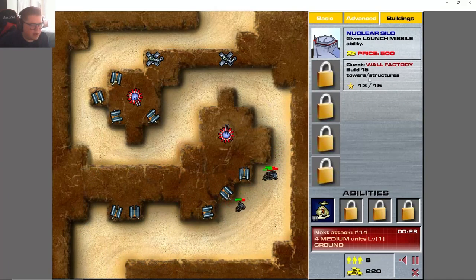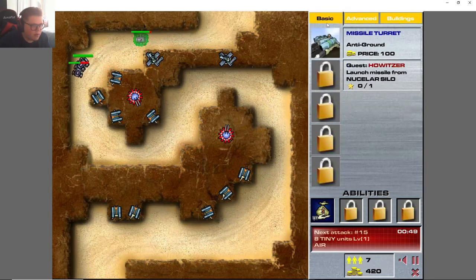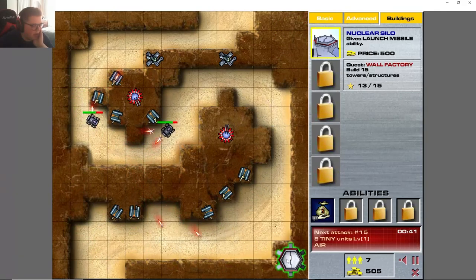I do need to build a couple more structures. I'm gonna let one through — another guy's gonna get through, a little bit of a shame, but it's okay. I just need to get this missile silo up and running. Before I get the howitzer I need to do this first.